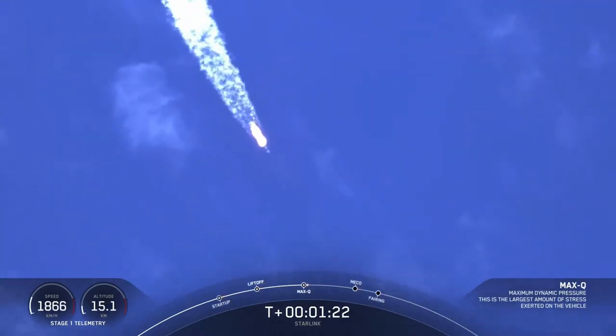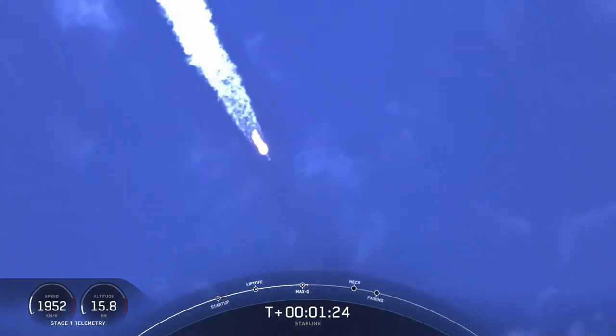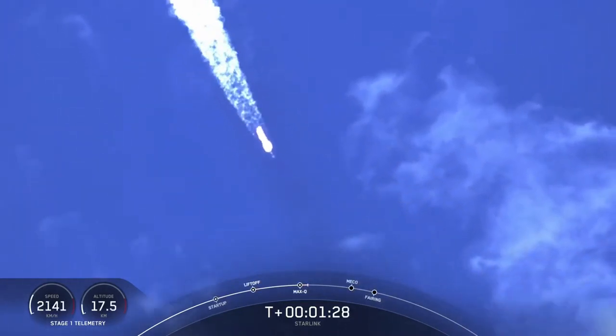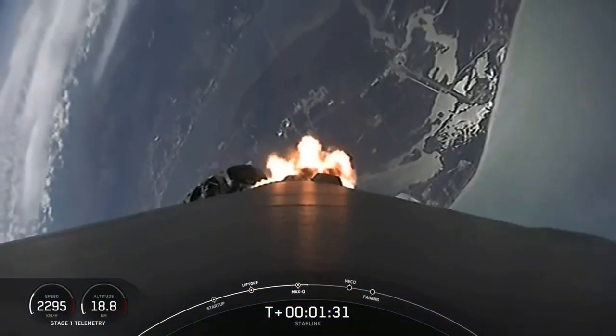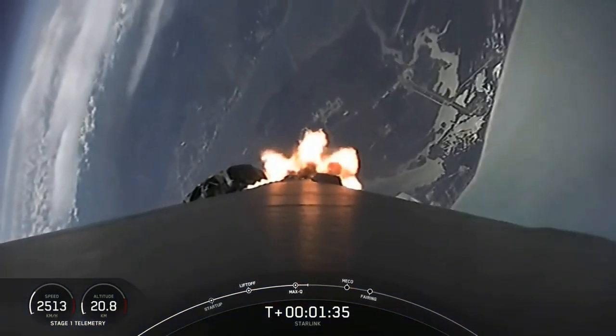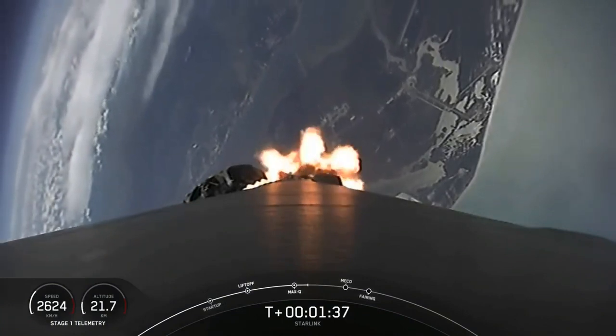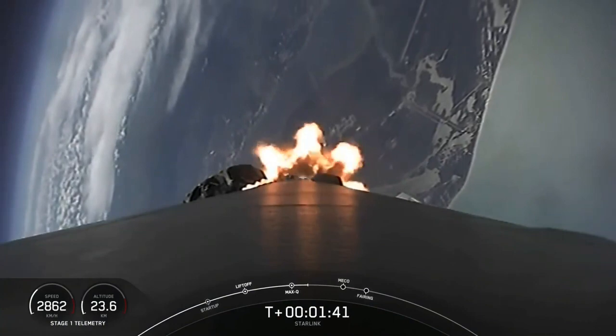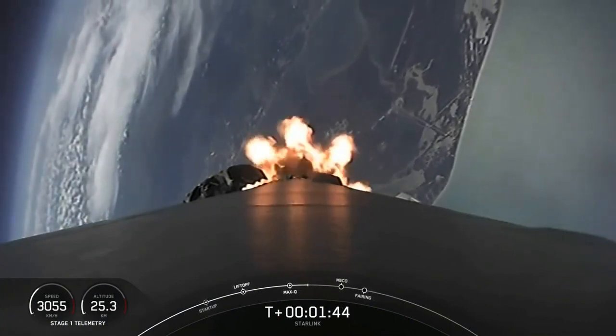We just passed through max Q, and in about a minute we will have three events happening back-to-back: main engine cutoff, or MECO, stage separation, and second engine start one. So first, main engine cutoff — that is where all nine Merlin 1D engines that you can see burning right now will shut off to slow the vehicle down in preparation for stage separation.